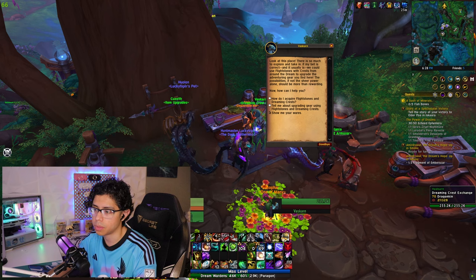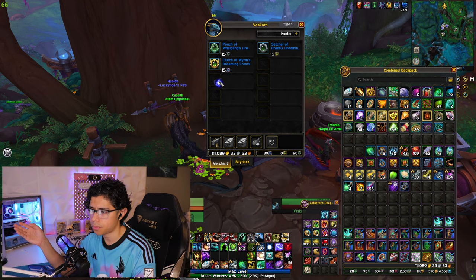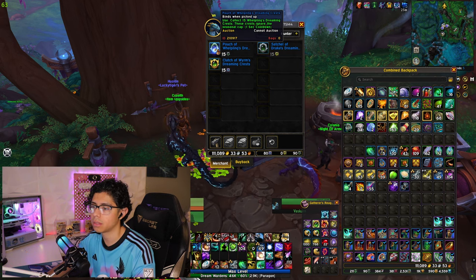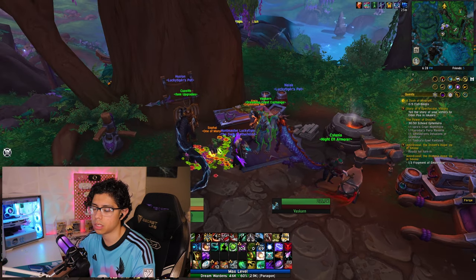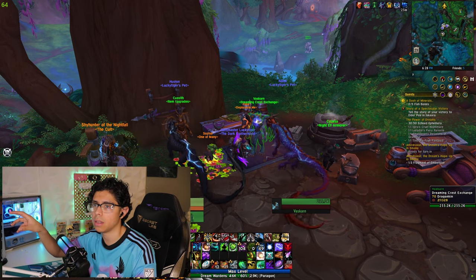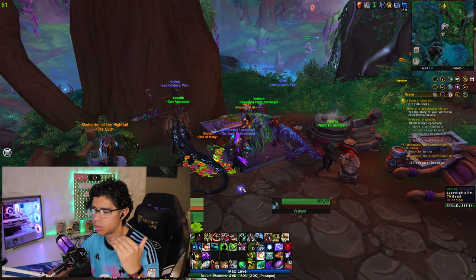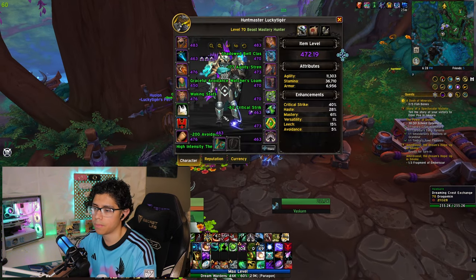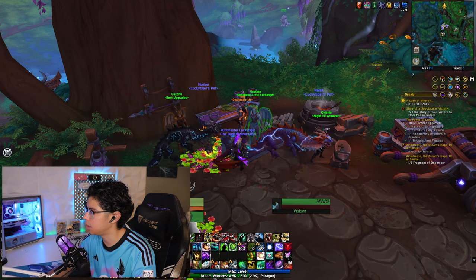This vendor specifically that I saw on Wowhead has the option to buy 15 Drake's Dreaming Crests in exchange for 90 Whelpling's Dreaming Crests. I don't see this option here — I've looked around in Veldraken, talked to other NPCs, and I still don't see the option to exchange 90 Whelplings for 15 Drakes. This might be a bug, or maybe it's going to be unlocked at a certain point in time. The ratio on that is 6 to 1.